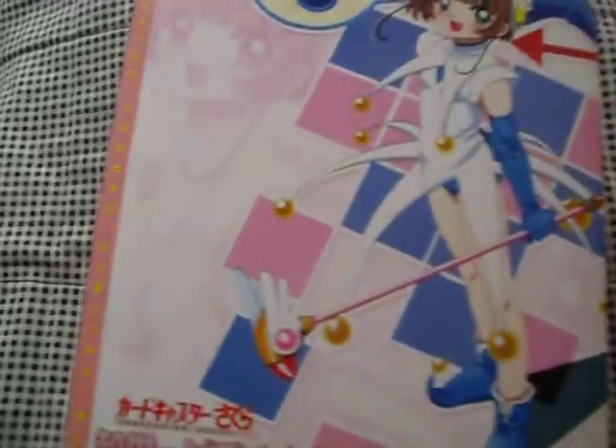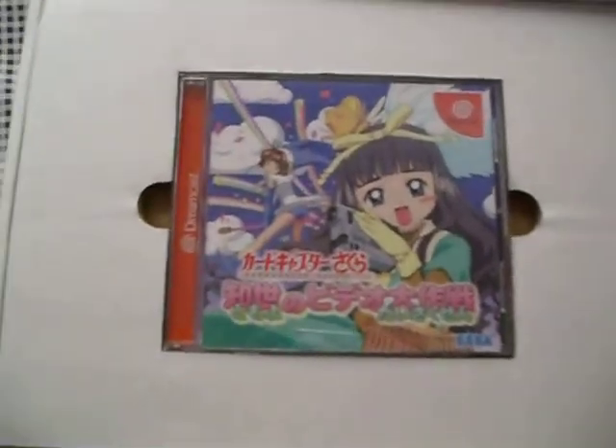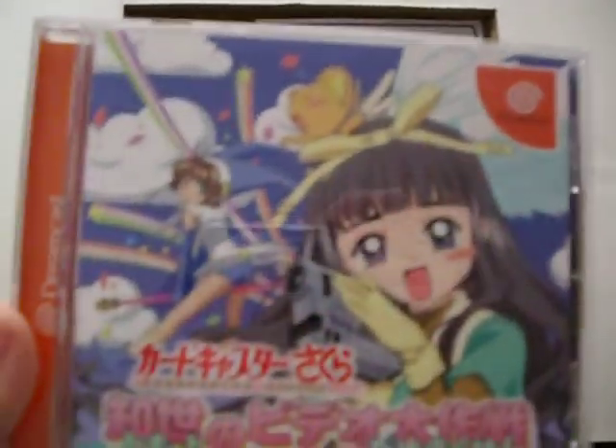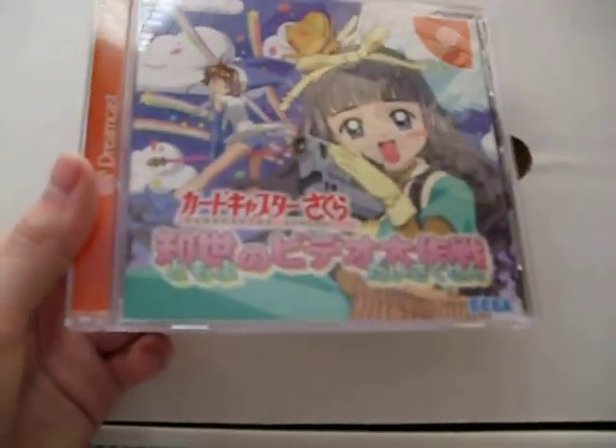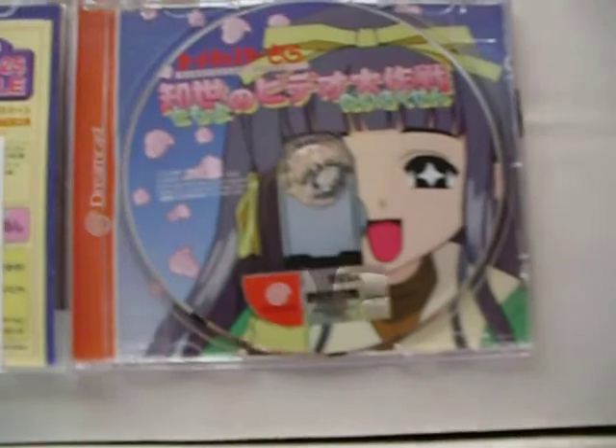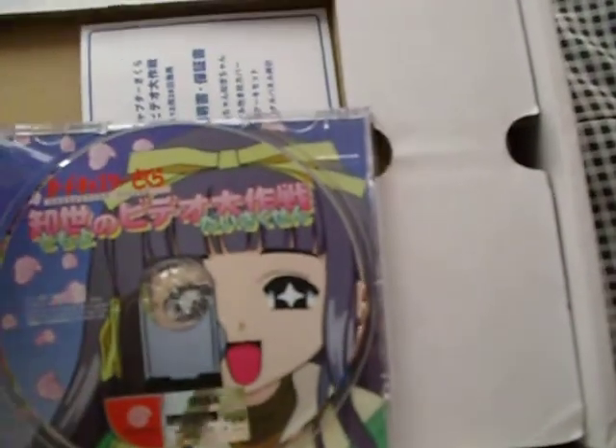I guess Tomoyo is her best friend, and this is the Card Captor Sakura limited box, so it's like a Special Edition. I already opened it because I didn't want to have to do that on camera. Here's all the stuff that's in here. First off, we've got the game, of course, which is kind of like an awful Pokemon Snap. It's for Dreamcast. It's kind of weird, obvious fan service stuff going on here — you can see her with the camera, she's got sparkly eyes.